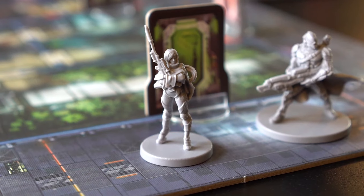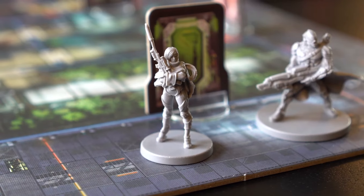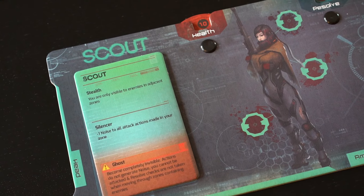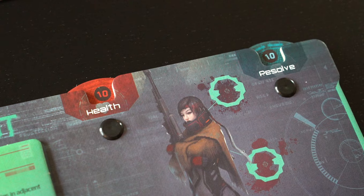After setting up the game tiles, each player will choose a survivor. Once survivors are chosen, the corresponding dashboards and ability tokens are taken. At the beginning of the game, each survivor has 10 health and 10 resolve.